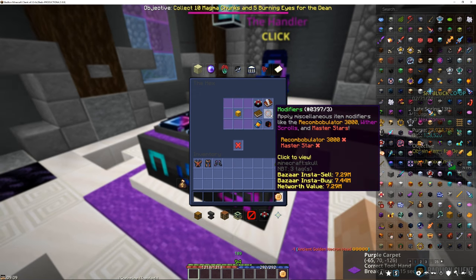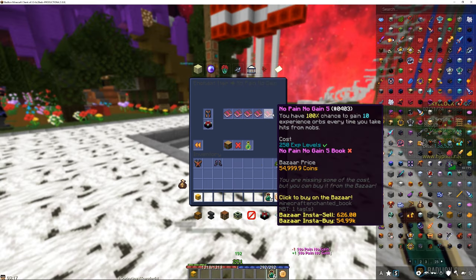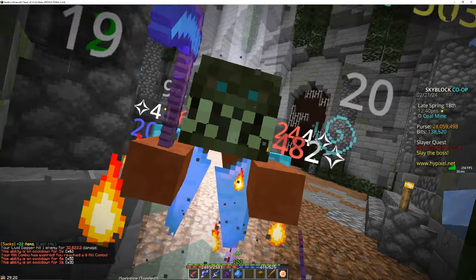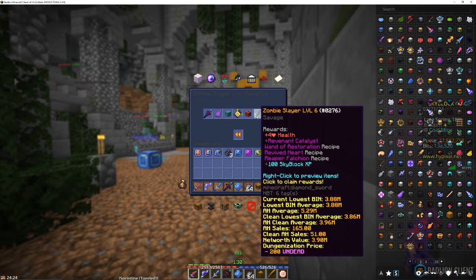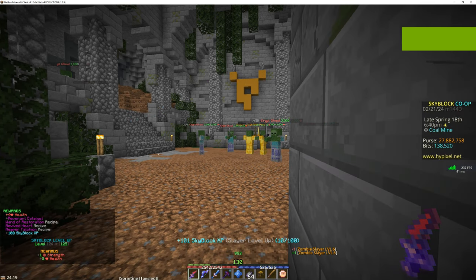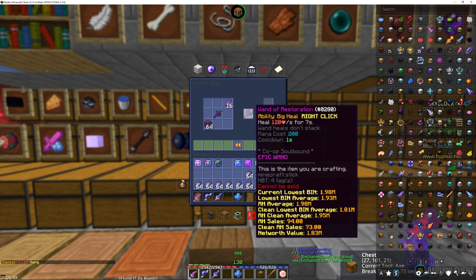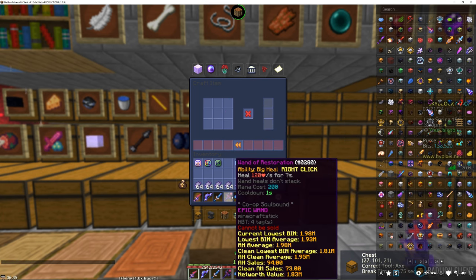I spent a bit of time exploring the Hex, just to be left with a general sense of confusion. I'd have to start with the simple stuff before I got my head wrapped around it. Thankfully it did not take long, as I put the no-pain-no-gain enchantment on my leggings and decided to go train some slayers, starting with zombies. I got zombie slayer level 6 and unlocked a few things, but the most important to me was the wand of restoration. This put my Skyblock level from 124 to 125. I went back and crafted the restoration wand, which when used brings my healing from 70 per second to 120 per second. This is definitely a nod in the right direction.